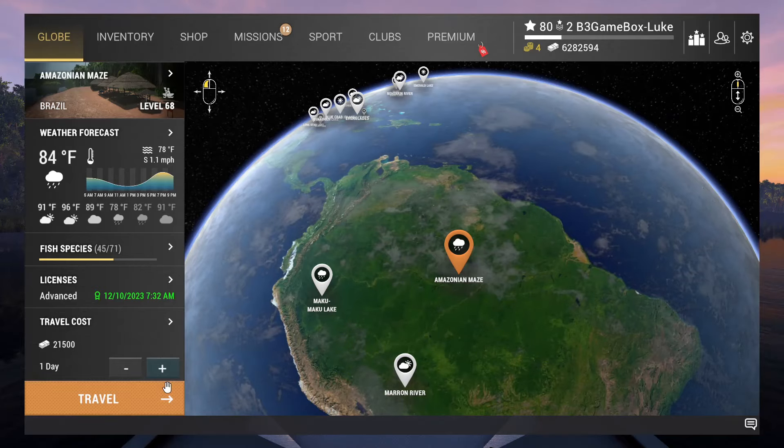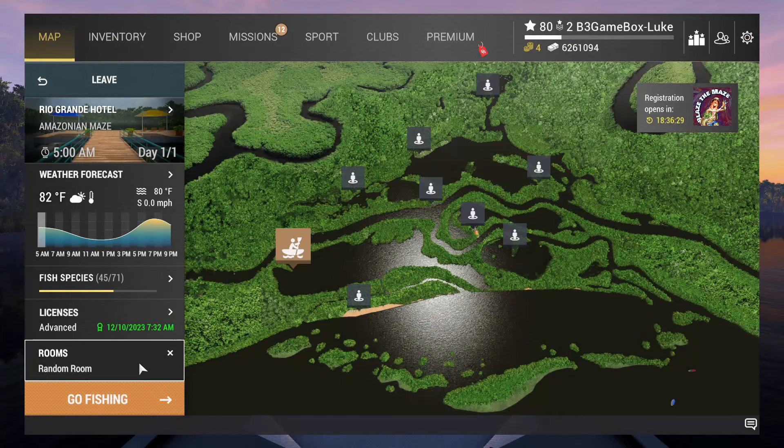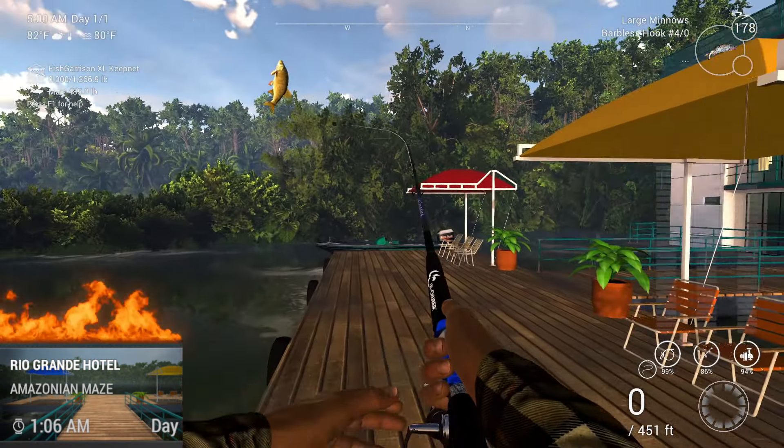Welcome to another part of this leveling series. At level 68, we will move to Amazonian Maze, Brazil. You want to start at Rio Grande Hotel as we will need a boat.